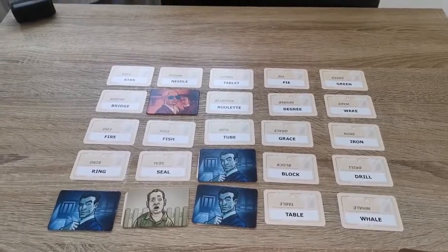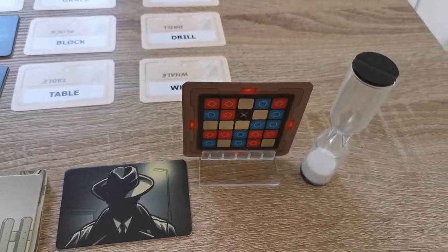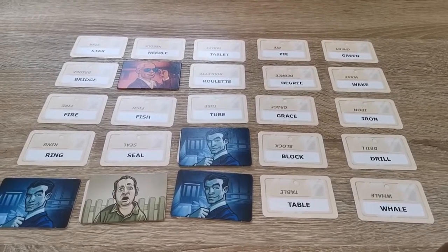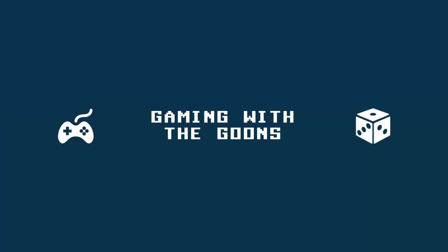Your other team members do not get to see the Spymaster card, but they get to guess based on your clues. They can debate and talk amongst themselves. You're not allowed to confer with the Spymaster, but teammates are allowed to confer with each other and rely on clues from others. And that is the game! Hopefully you've enjoyed it. Remember to like and subscribe, click the bell button to get notified of upcoming videos, and keep updated on our Facebook and Twitter pages. See you next time!